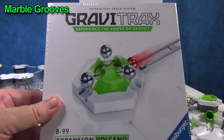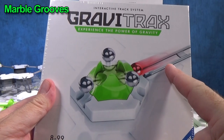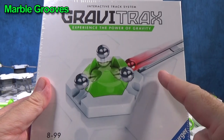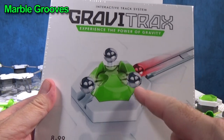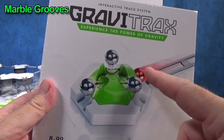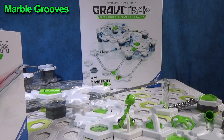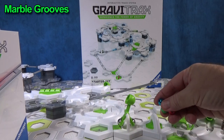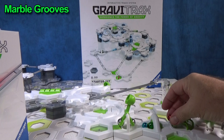Expansion Volcano. In that set, all you get is the Volcano and the typical track: one long, two medium, three shorts. This set does not include marbles. The colored marbles you can get in the starter set, because that set includes the magnetic cannon. You get the magnetic cannon, three marbles, and go.